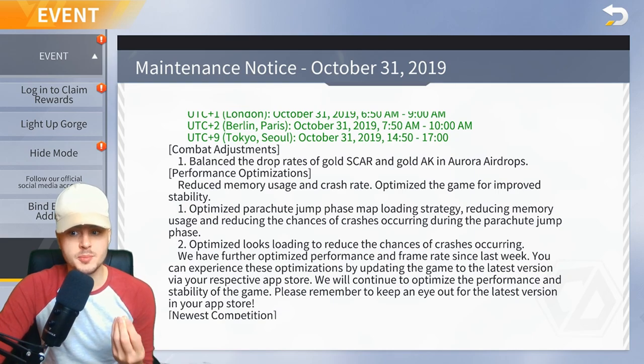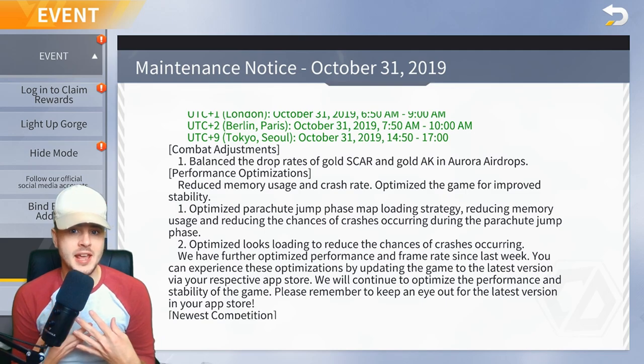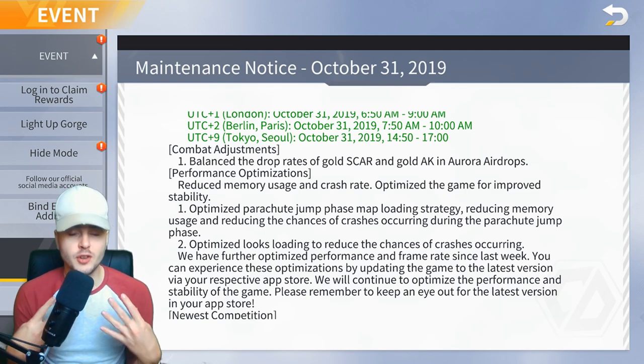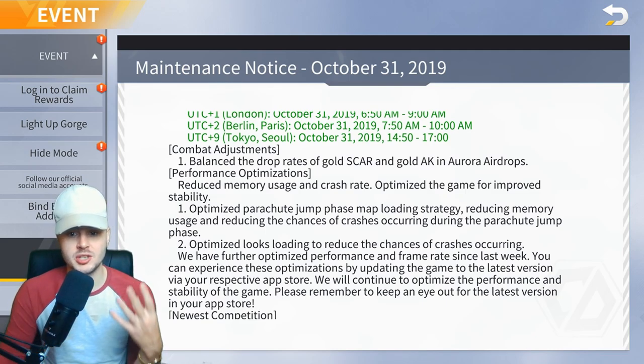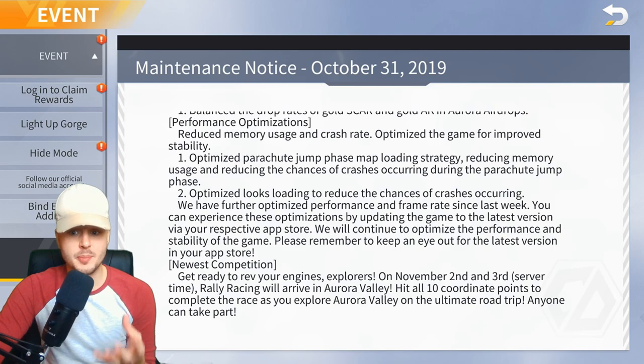They've reduced memory usage and crash rate, and optimized the game for improved stability. One of the pet hates of the game is us lagging and crashing, so they've made it so the crash rate is decreased. They've optimized the parachute jump phase map loading strategy, reducing memory usage and reducing the chances of crashes occurring during the parachute jump phase.